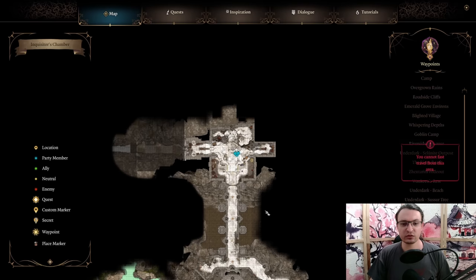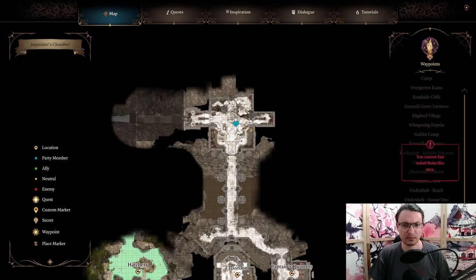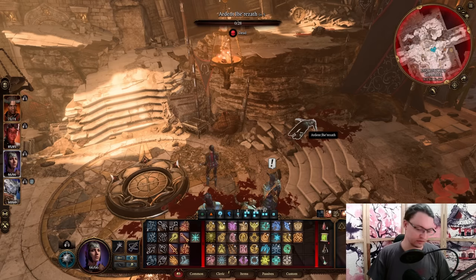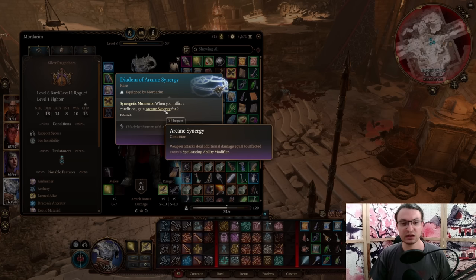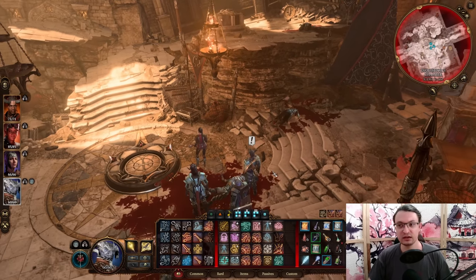Next we are in the Inquisition Chamber, also in the Crèche up north behind the Captain's Quarters. There is an NPC here — Ardent Kurth — that you can kill during the fight, and one of those NPCs will drop the Arcane Synergy Diadem. When using a concentration spell such as Bless, Haste, or any debuff, you get Arcane Synergy, which adds your spellcasting modifier to your weapon attack damage. This is really good on sorcerers or bards. Make sure to loot those corpses.